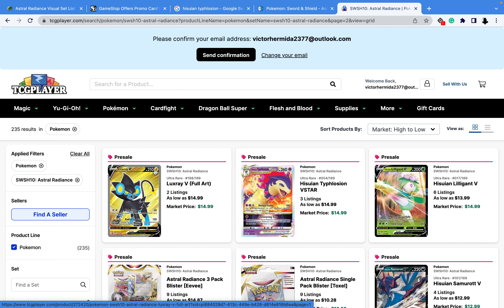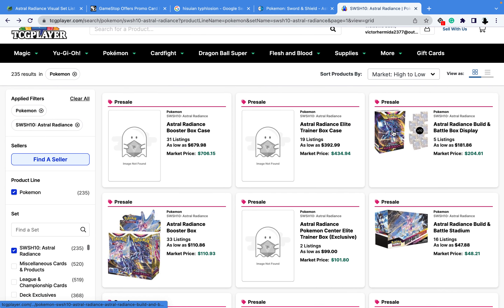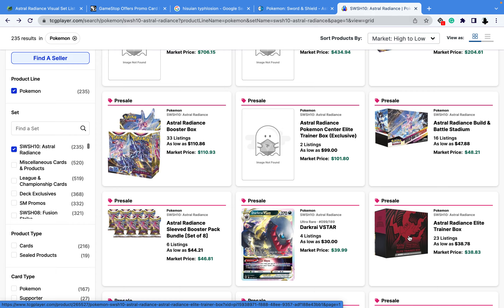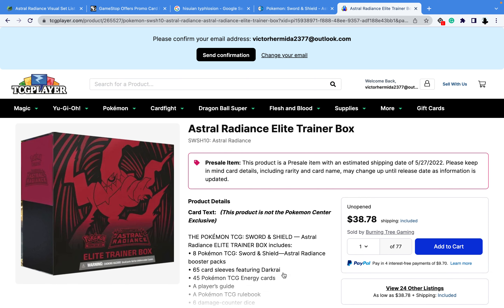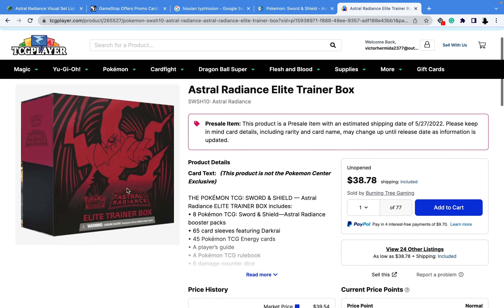You need to check TCG Player to know how high or low certain cards will be. You can also get a display of ten Build and Battle kits. The Booster Box is $110, a Build and Battle is $48, and an Elite Trainer Box is $38. I'm more likely going to buy an Elite Trainer Box just so I can open more cards besides the Booster Box — and I also like to keep the box itself.